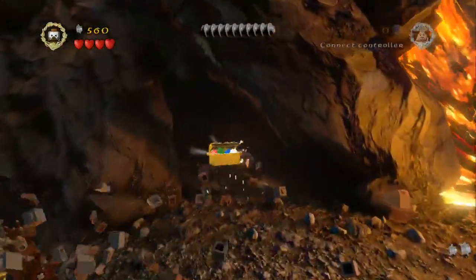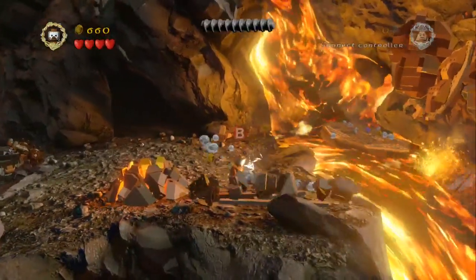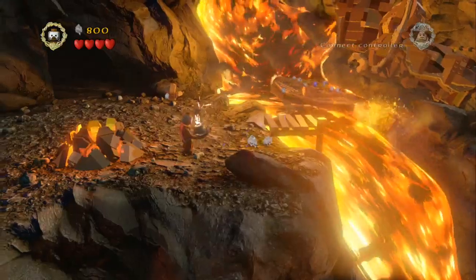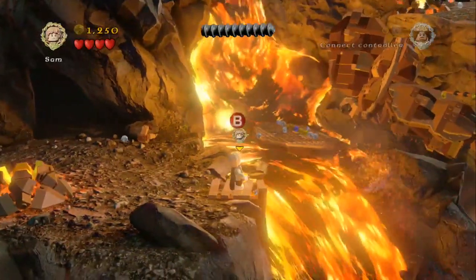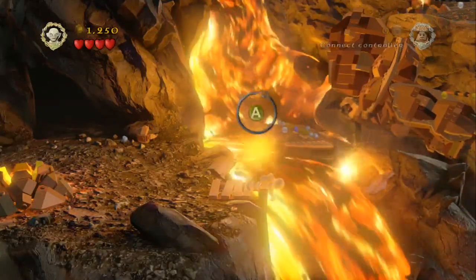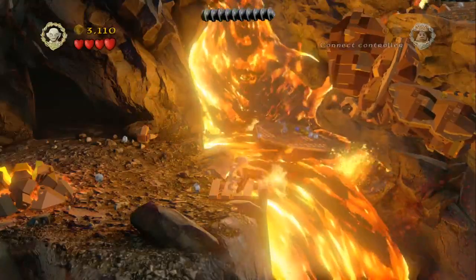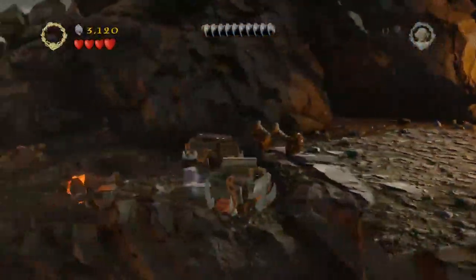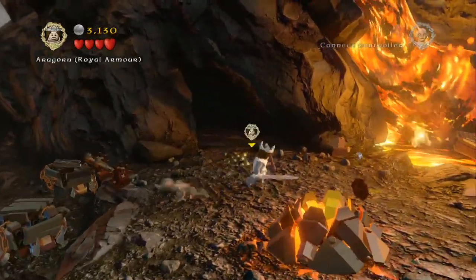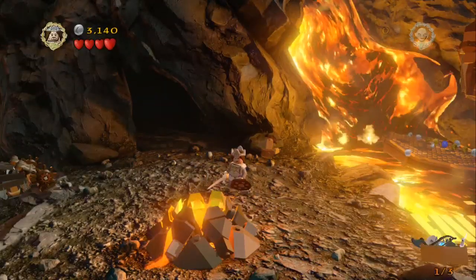The first mini kit piece is just in behind. Head towards the front right hand side of the screen, smash up these blocks and you'll be able to build a jetty where somebody can fish from. We're just going to use Gollum to fish here. So once you've fished successfully three times, you'll be presented with the first item which is the trophy shield. To unlock the item you just need to give it to a character who can actually use it, so we're just going to drop it for Aragorn here. And there we go, that's the first of three items.